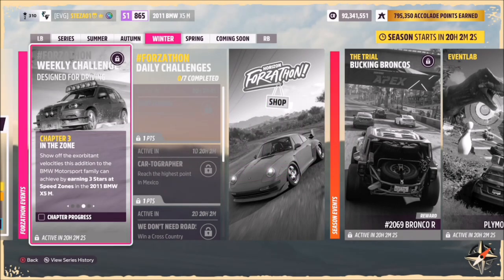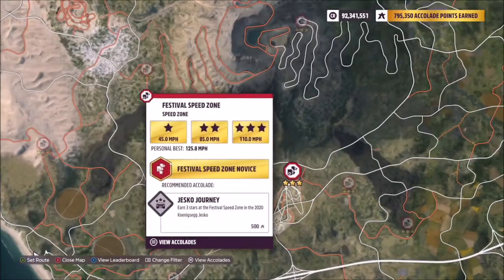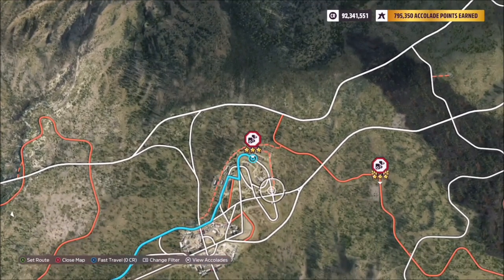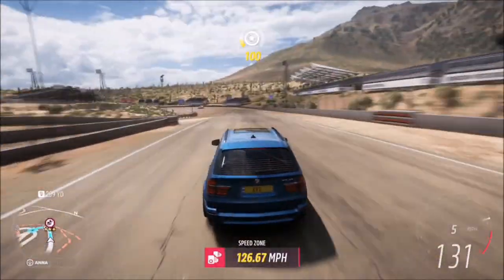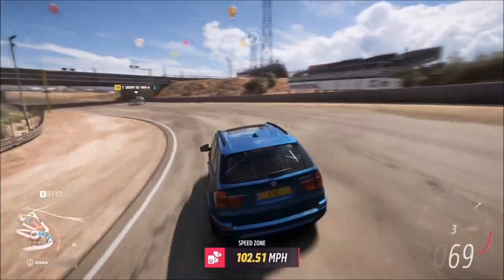The next challenge wants you to earn three stars at a speed zone. You can get two stars and one star separately — you don't have to get three stars in one run. I recommend heading over to the festival speed zone. Two stars on here is only 85 miles per hour, which is a really easy target, and three stars is 110. It doesn't matter if you don't get three stars on one run.